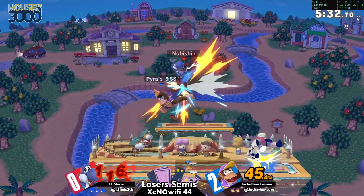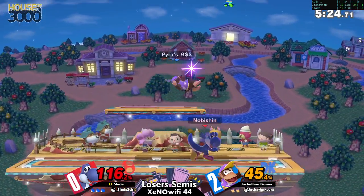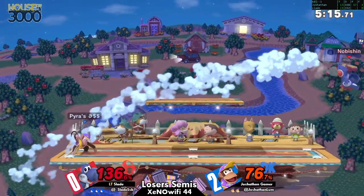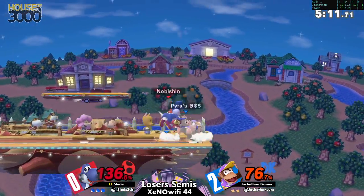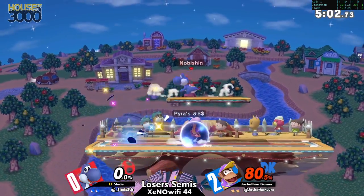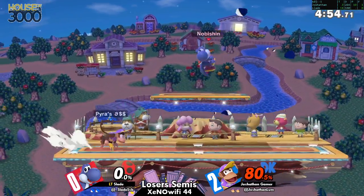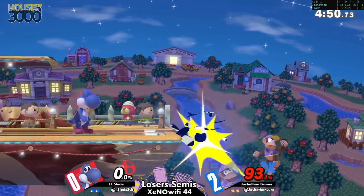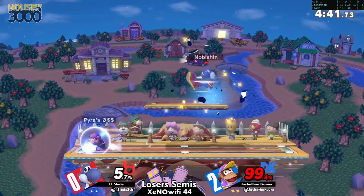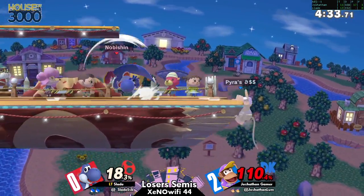Fantastic read right there getting with the B-reverse egg lay. That's a pretty interesting stall — honestly it seems like a worse option than just falling. I still don't know if there's genuinely a situation where egg roll is a good thing to do. But that's huge right there getting the stock, because if Diddy Kong continues to struggle to take stocks especially against Yoshi it becomes brutal. Slade staying on the platform — it's really hard for Diddy Kong to effectively deal with people playing up there.